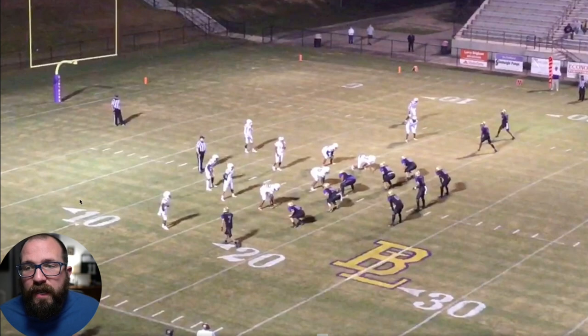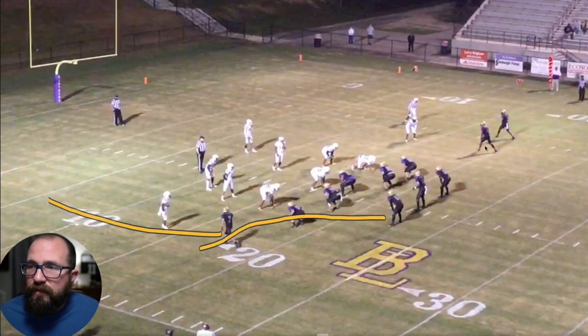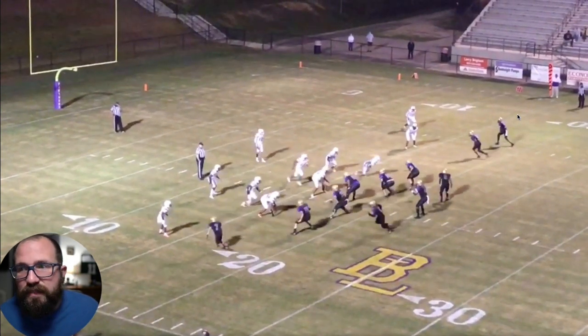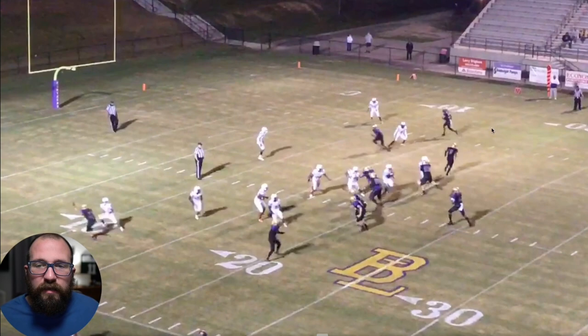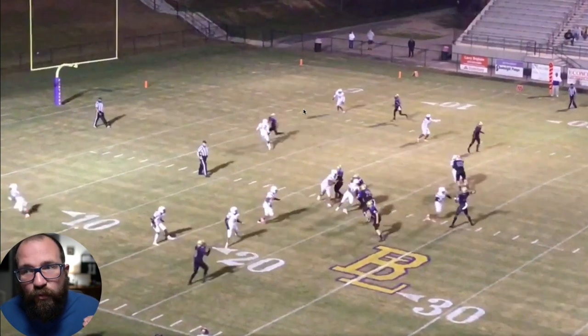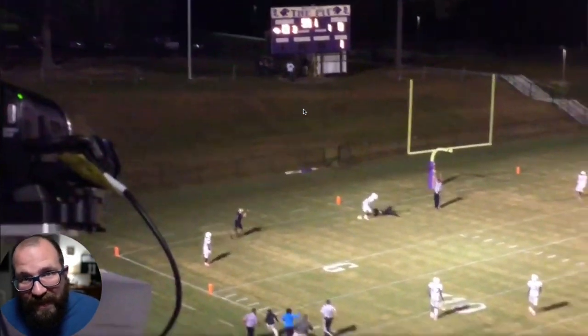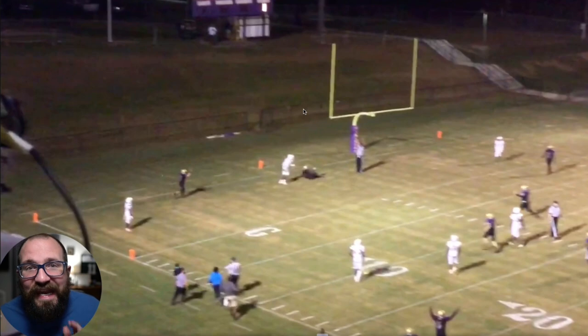So we've got Y cross right now. He has the vert, this man has the flat, this man right here has the cross, and he has the backside dig. If you notice, the quarterback gets it, takes three steps — he could throw it right now, but the Y is coming open. There's more grass for the Y. He just puts it up there and it's a nice, simple throw and catch. This is such a nasty play to have in your offense.